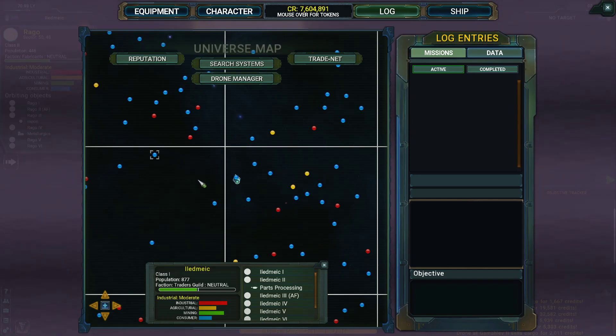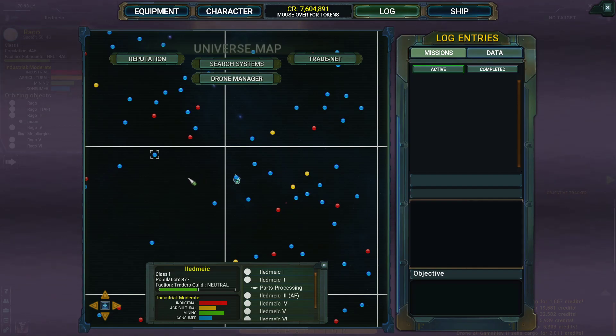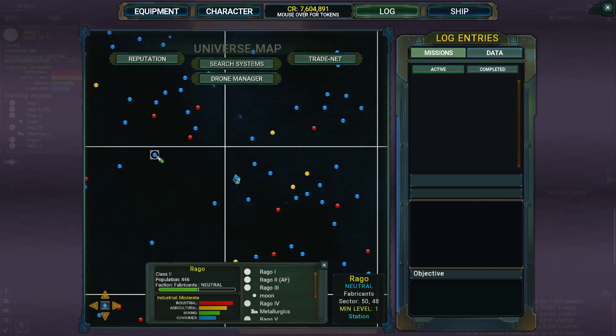So anyway, this is the last basic item for your ship that I'm crafting, which is the mining laser. After that I'm going to try and do an exceptional hull armour for the ship, so start on the exceptionals. Anyway, for this episode, here's where we're going to go: Rago.